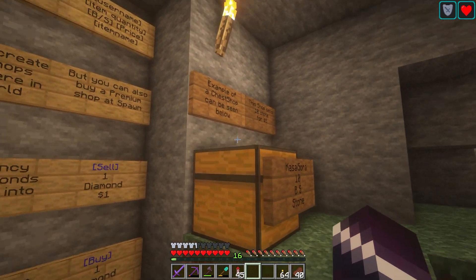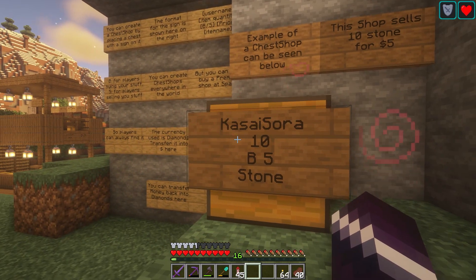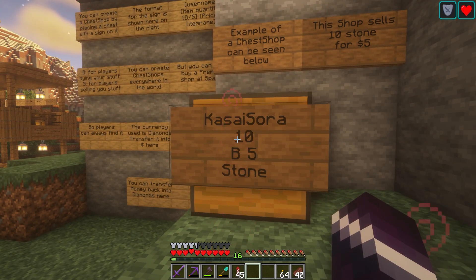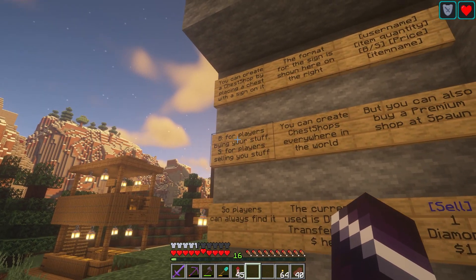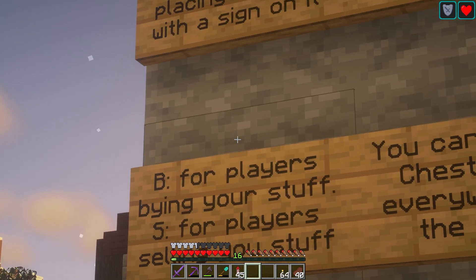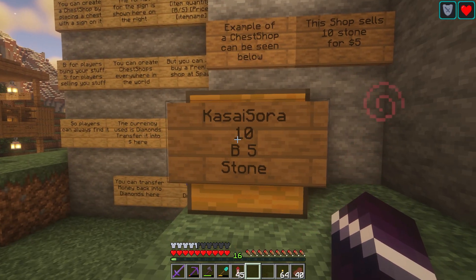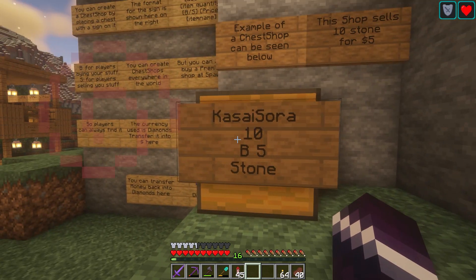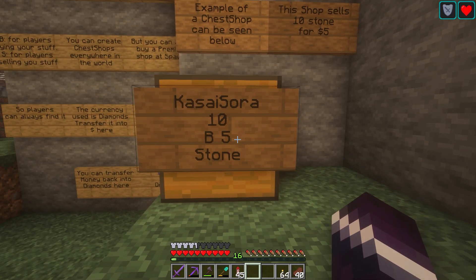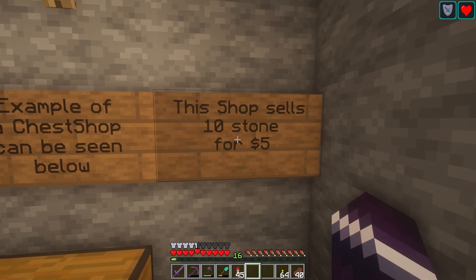We have a plugin on the server called Chest Shop. It actually allows you to turn a chest into a shop. So let's say you have a chest with lots of stone in it, and you place a sign with a specific format: your name, then 10 for the amount of items you want to sell — so 10 stone — then B or S. B is for players buying your stuff, and S is for players selling stuff to you. So B5 means I want to sell it for 5 diamonds. 10 stone for 5 diamonds, because diamonds is the currency here on the server. It's the worst deal in the world, but it's a clear example.